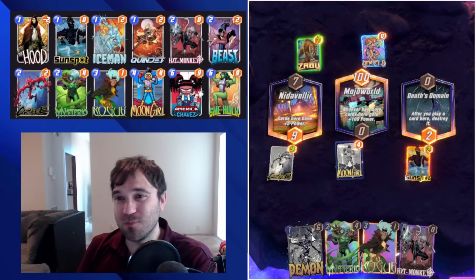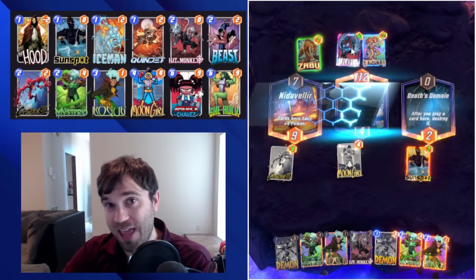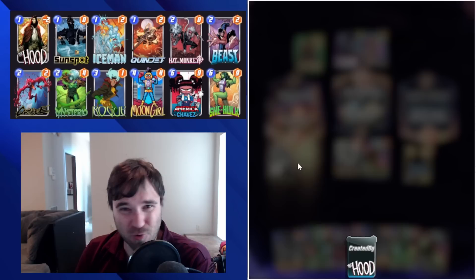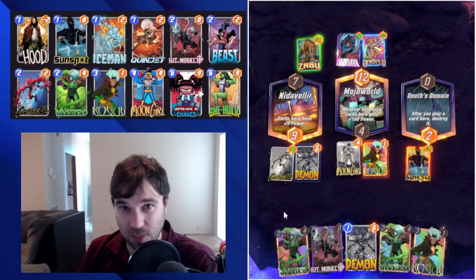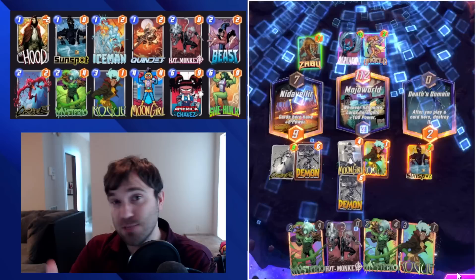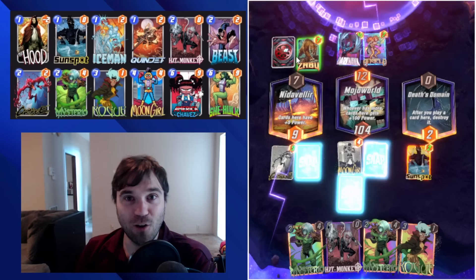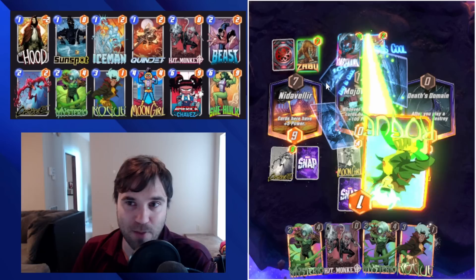One of the more unique techs that I've seen in this is Rogue, and I have been loving having Rogue. We're in a much more heavy ongoing meta, so we're seeing things like Hawk, Dino, Null, Patriot - all kinds of ongoing cards. Rogue can take those and swing them back in our favor, instead of just copying them like Super Scroll or taking them completely off the board like Enchantress. The advantage that Rogue has in this particular deck is that she's cheap.